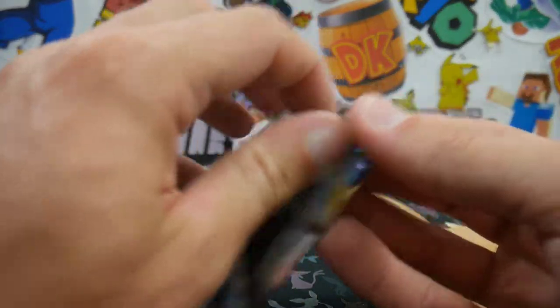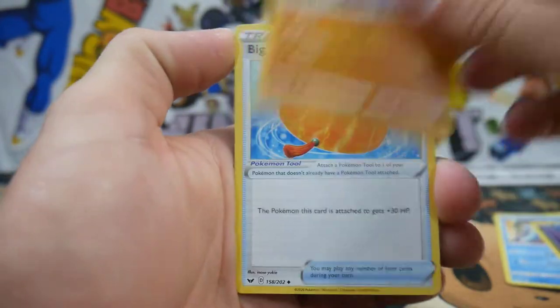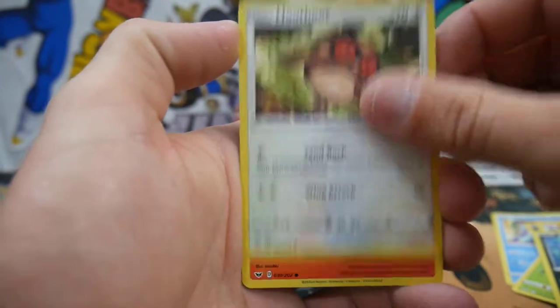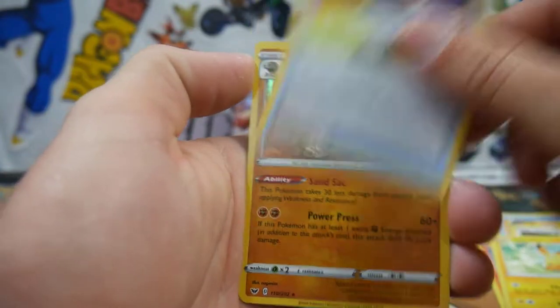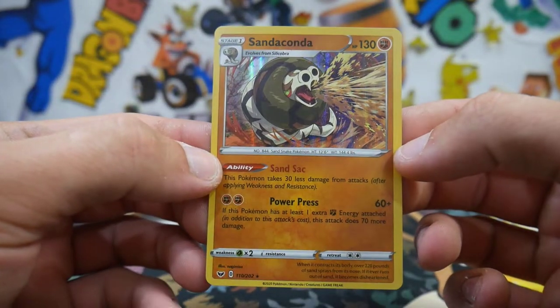Sword and Shield is the last pack in that set. Four to the front and we have a Water Energy, a Rhydon, a Big Charm, Thwackey, a Diglett, Skowovet, a Hoothoot, Scorbunny, a Pikachu, a Pokémon Catcher, and — oh! — a Sandaconda Holo Rare. Very, very nice right there — a nice looking card with Sand Spit and Power Press.